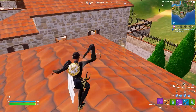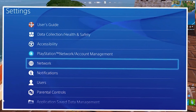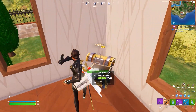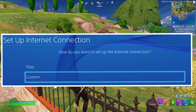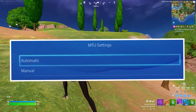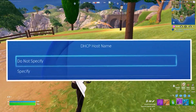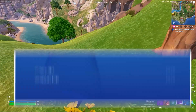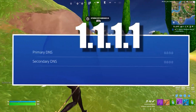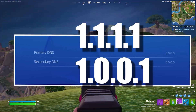Another step is to manually change your DNS server. From the PlayStation home screen, go to Settings, select Network, then choose 'Set Up Internet Connection.' Select your internet connection type and pick it from the list. When prompted, choose Custom, select Automatic for IP address settings, and select 'Do Not Specify' for DHCP hostname. In the DNS settings, select Manual, then enter the primary DNS as 1.1.1.1.